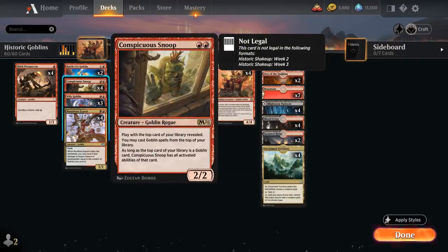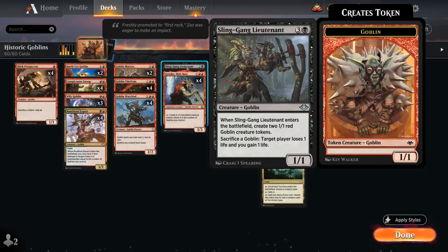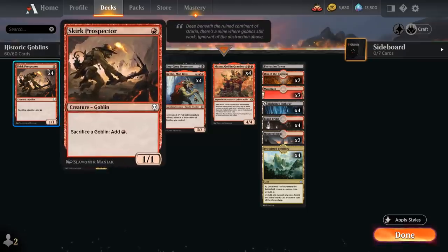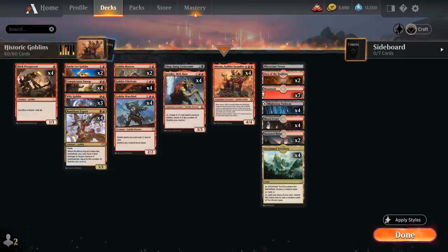We also have the full playset of Conspicuous Snoop, a 2/2 that lets us play with the top card of our library revealed and cast Goblin spells from the top — a nice source of card advantage in grindier matchups. As long as the top card is a Goblin, Snoop has all its activated abilities. This is very relevant with Krenko: if we find a Krenko on top, we put a stop on upkeep to tap Snoop before drawing Krenko and make extra Goblin tokens. We can also use Snoop to activate Sling Gang Lieutenant's drain ability, Battlecry Goblin's pump, or even Skirk Prospector to ramp into Muxus ahead of schedule.